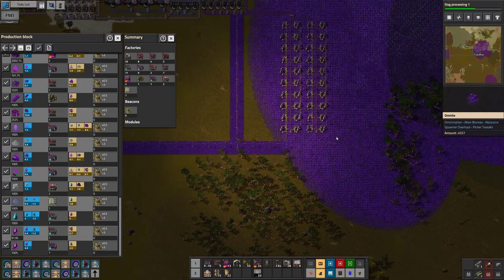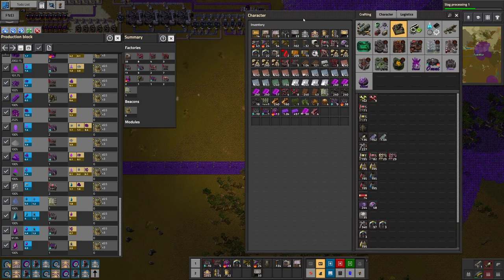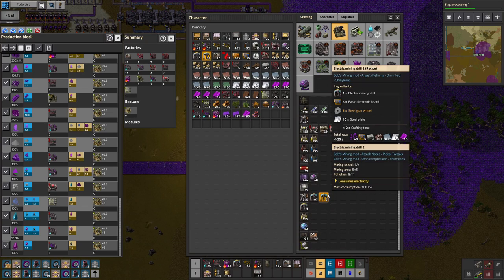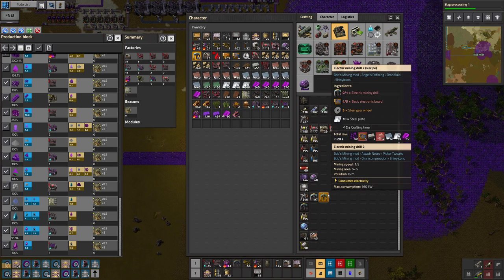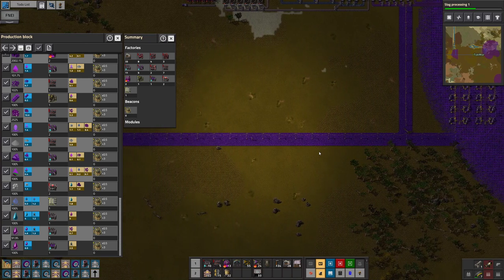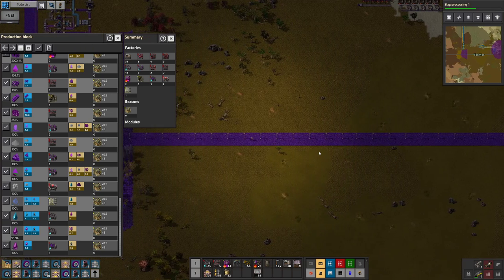Ah crap, I didn't make more miners. How much Omni-flog do I require for this guy? 16, so I only need one full belt. Uh-oh — what are we out of? Out of basic electronic boards. Kind of wish I knew that earlier, but nothing I can do about that now.